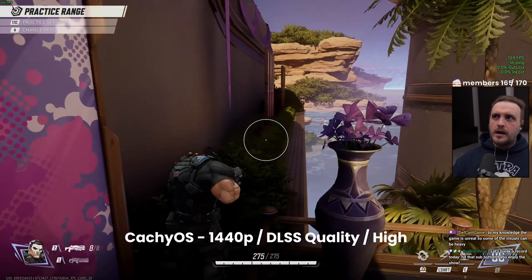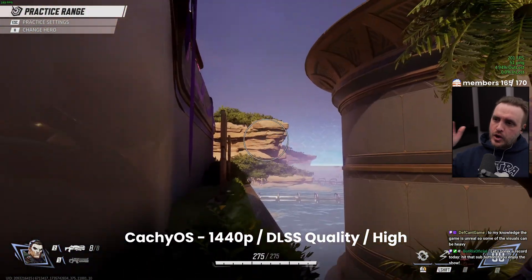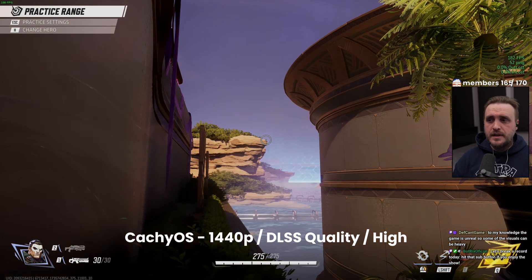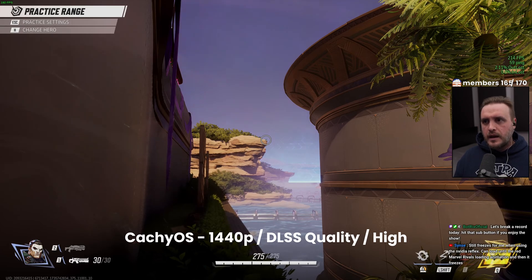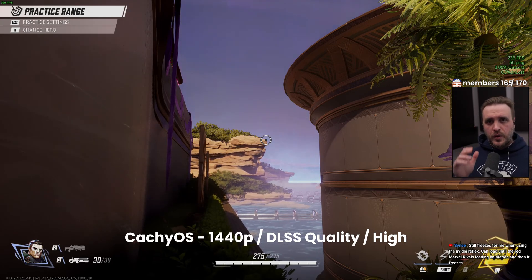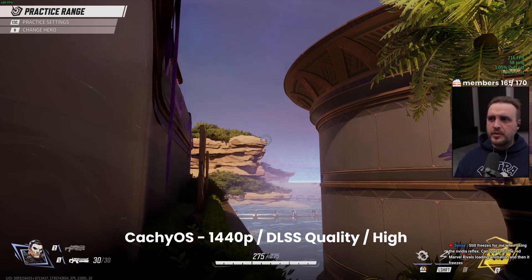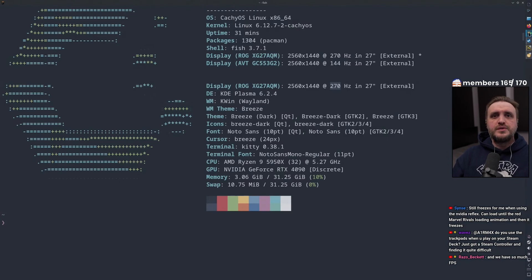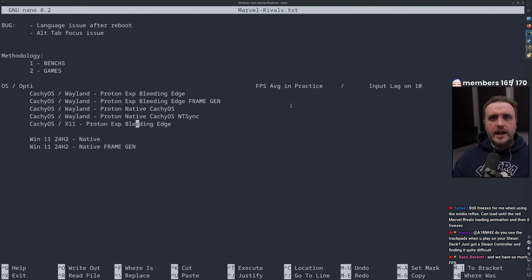Now let's talk about performance. For methodology, I launched the game on Windows and Linux, jumped into practice mode, and found a spot with consistently high FPS. I didn't touch the preset beyond setting it to High, and I used DLSS Quality. My hardware is a Ryzen 5950X and an RTX 4090 — CPU overclocked, memory well configured. I got around 200 FPS in that spot using CachyOS with Wayland and Proton Experimental bleeding edge.